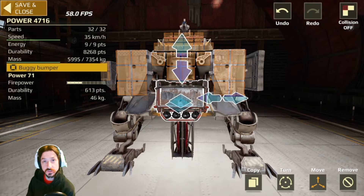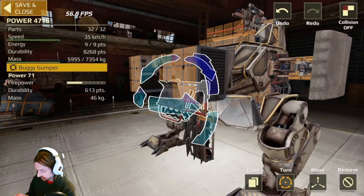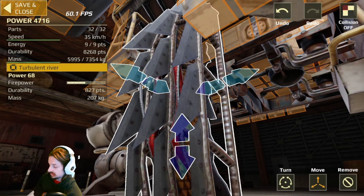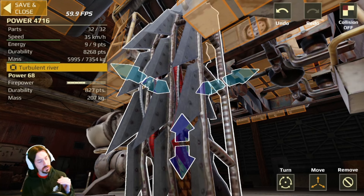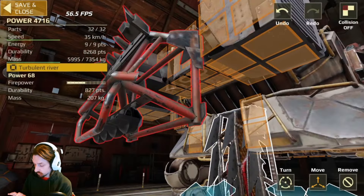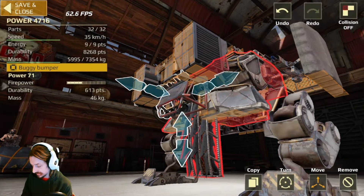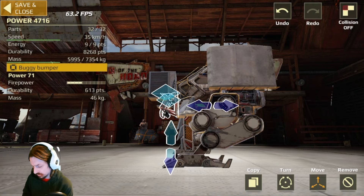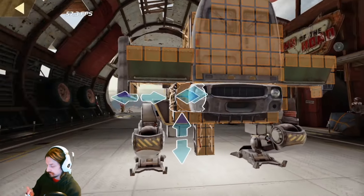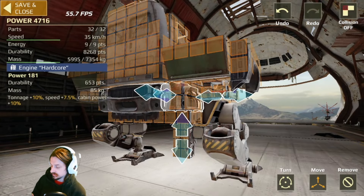For the front of your build, you want bumpers — bumpers, bumpers. I put a buggy bumper on there: 613 durability with resistance to ram damage. I even notched out a section in the front. This bumper here is connected to the frame — 827 durability — meant to let dogs ram straight into me, and that bumper just scrapes the hell out of the front of their build dealing ram damage as they try to be the aggressors. There's also an energy power supply module in here which increases the charging rate of plasma weapons, combat lasers, and rail guns by 35% for three seconds.